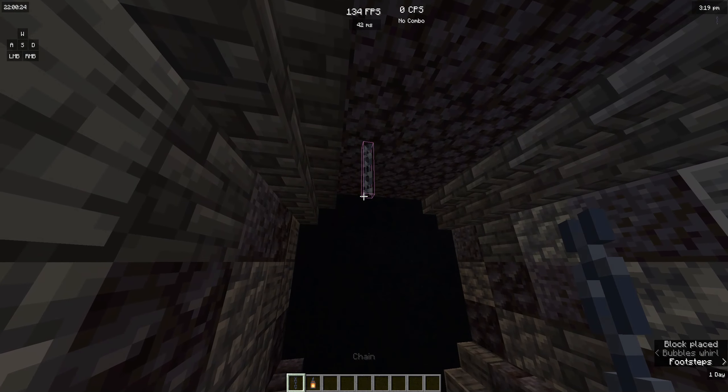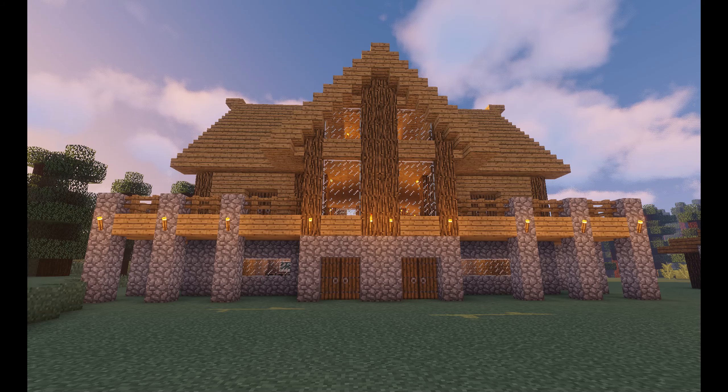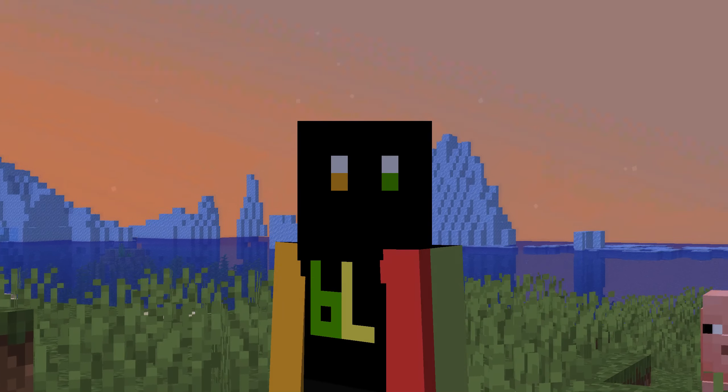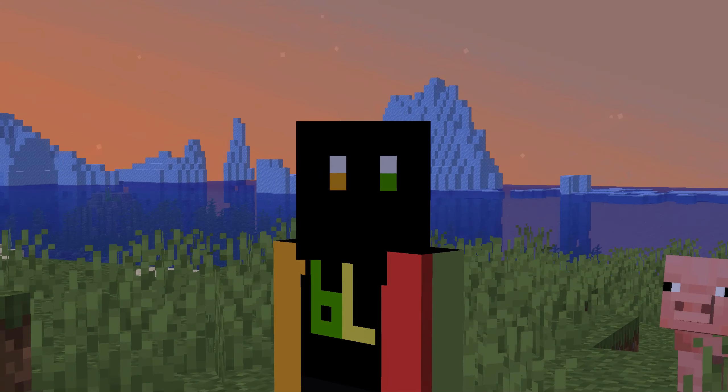My favourite way to add lighting to any build is with lanterns and chains. I also like to alternate the height of the lanterns to give the build some more variation. Of course there are different lighting methods that work with other builds, but my personal favourite is lanterns.